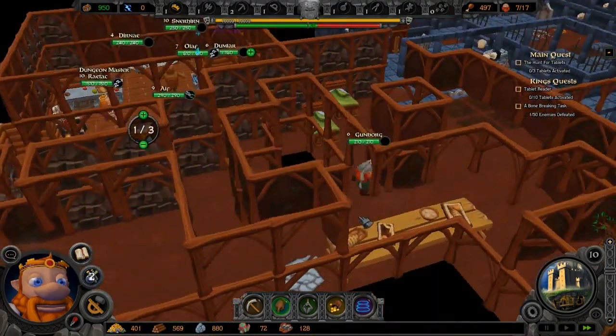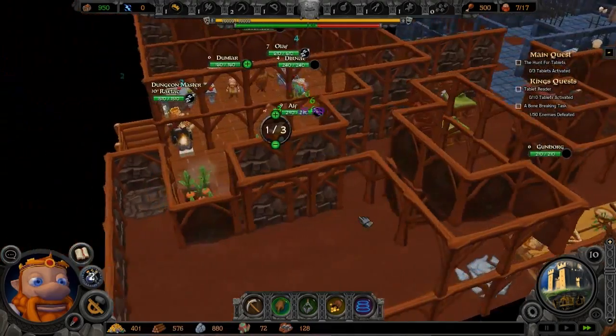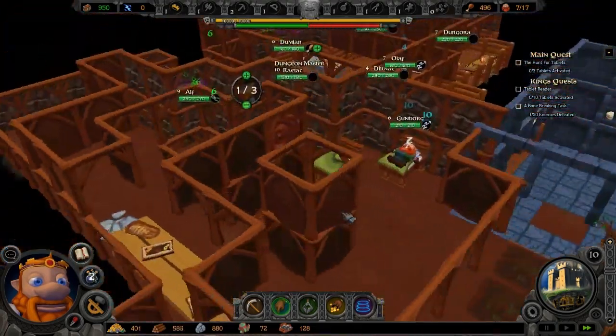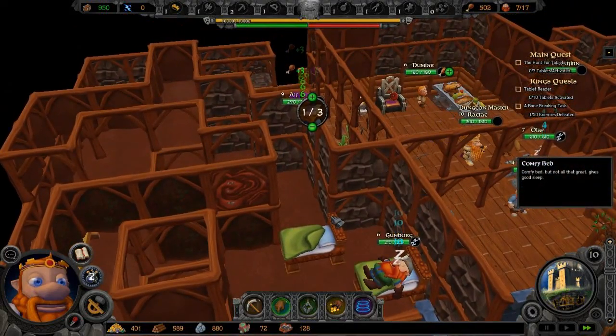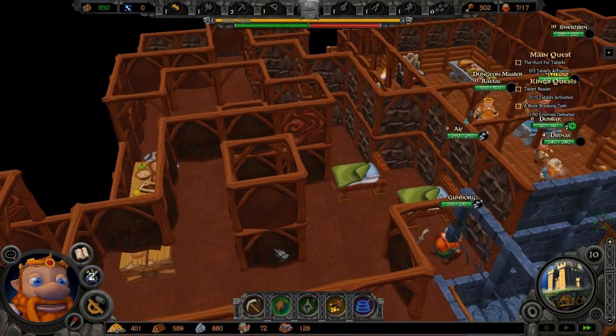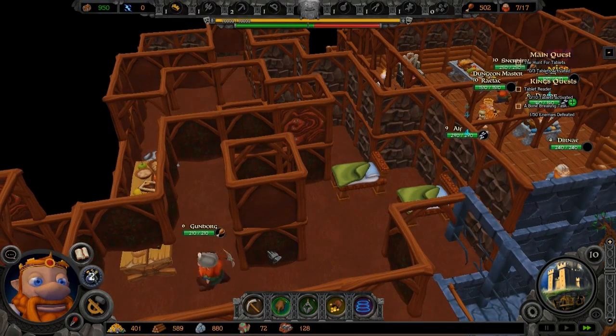Today we are trying to establish a decent production base. And for that we need fertile ground, and I have to find some way to actually get up to the fertile ground areas. For that we are going to need what is called ladders.